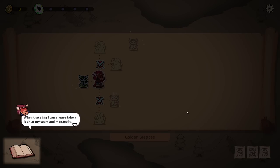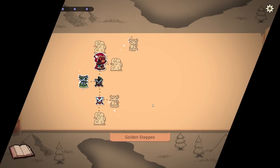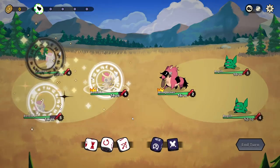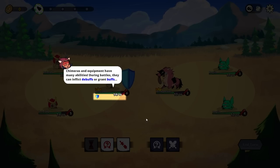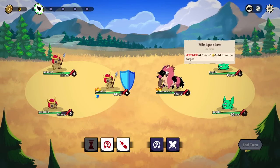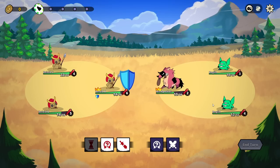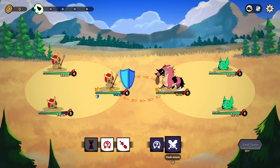When traveling, I can always take a look at my team and manage it. Now where should I go next? On attack, steals a gold from the target. Chimeras and equipment have many abilities. During battle, they can inflict debuffs or grant buffs. I can consult how these will affect chimeras at any time by hovering over. So theoretically, does not receive damage from the next attack. It sounds like I'm going to probably have to deal with this. What is a clash attack?